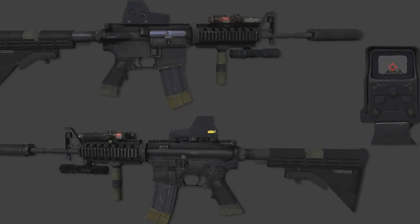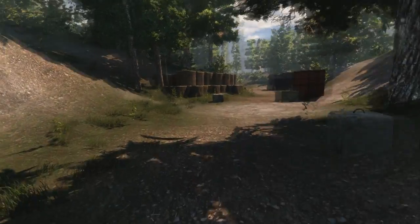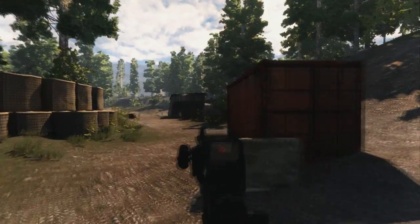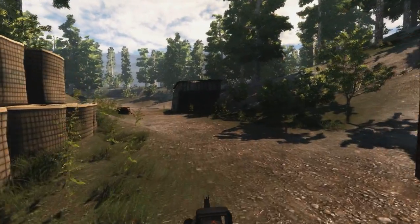In the rifle that we're showing, its magazine holds 30 rounds. If you fired off 15 rounds and then reloaded, it would be called a tactical reload. One round would stay in the chamber, and the fresh magazine would hold 30, giving you a total of 31 bullets. That partial magazine goes to the end of your queue, and the fresh magazines work their way up.